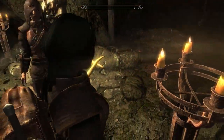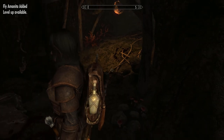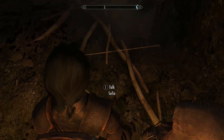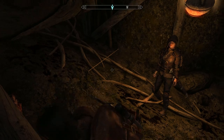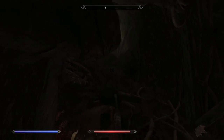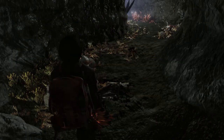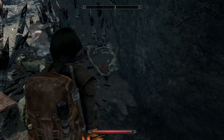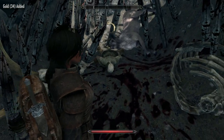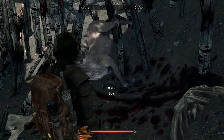If you're at a low level that trap will kill you, so be careful. One of the reasons I want to get Sneak up to level 40 is so I can get the Light Foot perk — the one where you don't set off traps. That's just dead handy. Come up here and you can usually find some coins. Be careful walking around these spikes — if you touch them they can do damage.